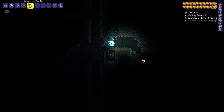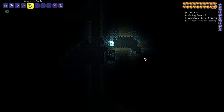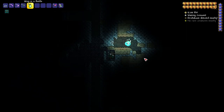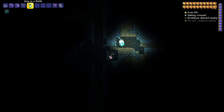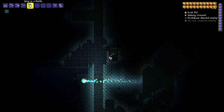Next up is the Wisp in a Bottle. This one also looks really cool — it's like a flaming skull but with blue flames — and it just kind of hovers above your head. This one gives the most light so far out of the ones we've seen: it gives off 120% light. What's cool about this one is it can be controlled. So if you're in a tight area like this, you just use your movement keys and you can control where it goes.